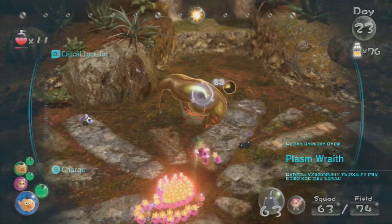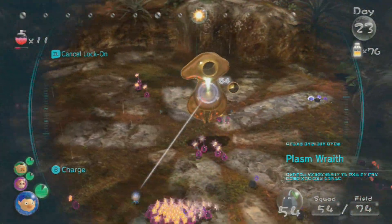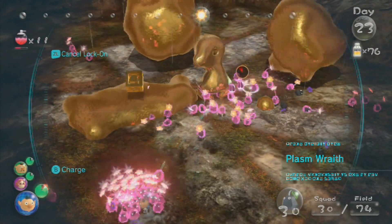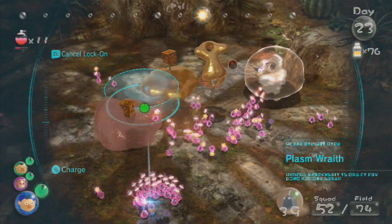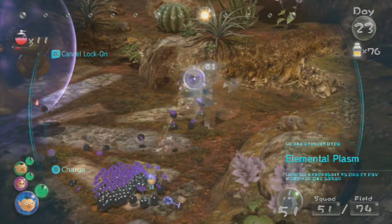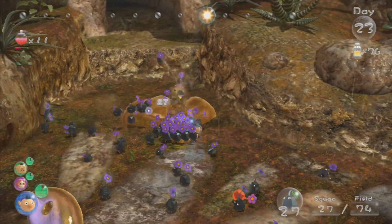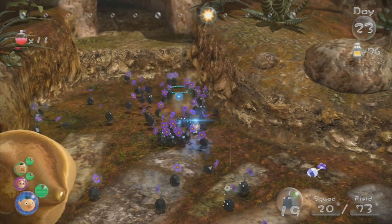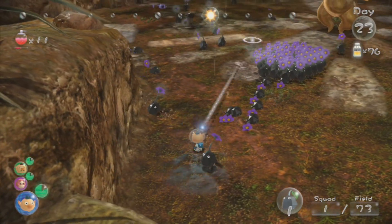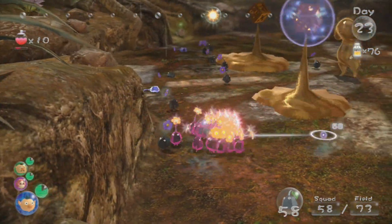The problem with the flying phase, at least with my numbers right now, is that Rock Pikmin due to their stubbiness you can't really get throws through them. He's in the red — that's not bad.